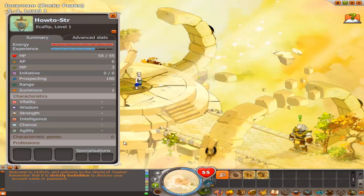Obviously we're going to do the strength echo, so put all your points into strength and just max that out because it's great. Eventually scroll your other stats to 101 — that's a necessity by the time you get to 200.